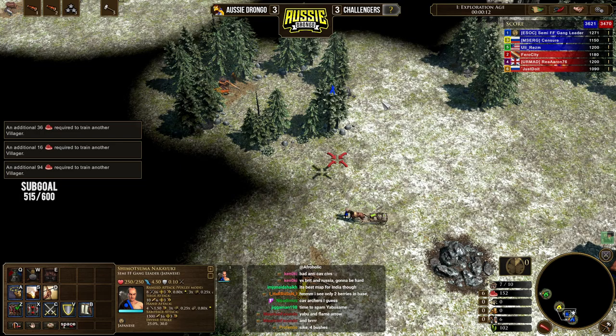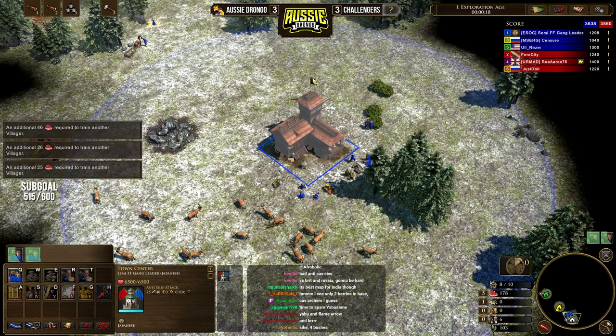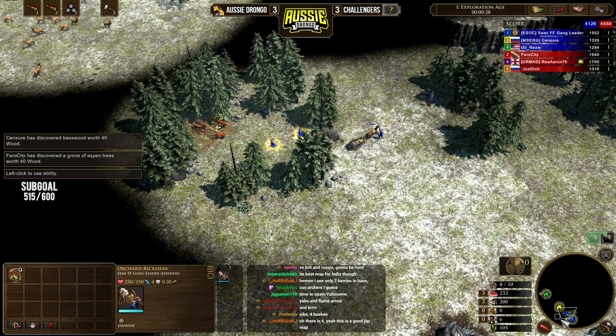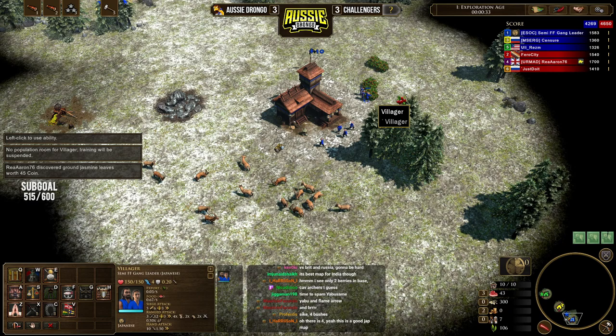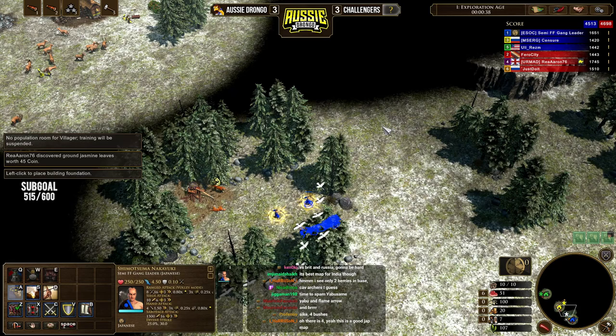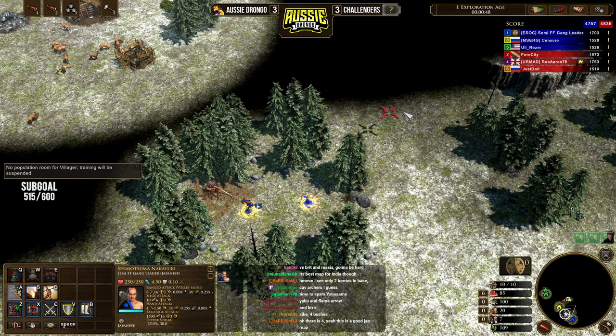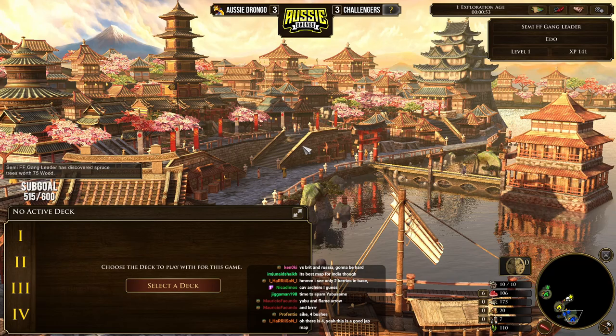We're going to keep our explorers relatively close because we're going to need them to potentially fight treasures. Beautiful treasure start right there for us — we're just going to shoot these down together. I think they might even be stuck in there. Let's take a look at what our allies are doing. We're going to drop down the consulate and stick it in the front of our base. We can probably even drop down a market potentially here since we've got that 100 coin. Let's take our land deck.